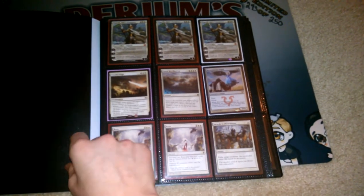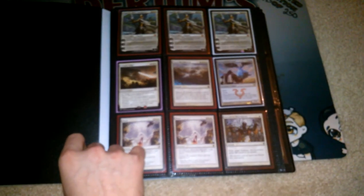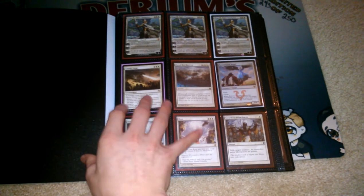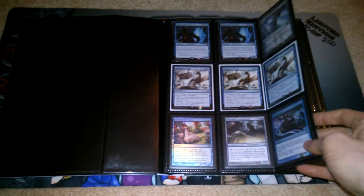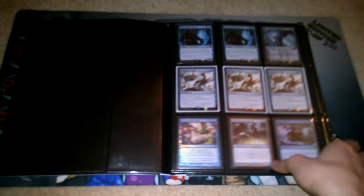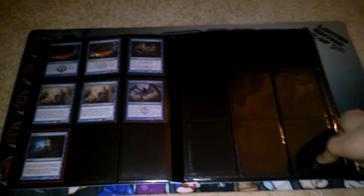We have three. I'm going to point out foils and promos and such. That's a foil, the promo Resto Angel and a Conspiracy Swords. That's foil M12 Gideon's Avenger. A foil Conspiracy Misdirection and a foil Curse of the Swine. Foil Phyrexian Ingestor from New Phyrexia. That Stifle is from Conspiracy.